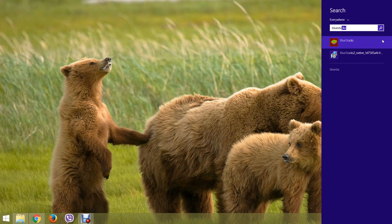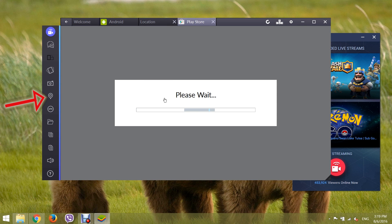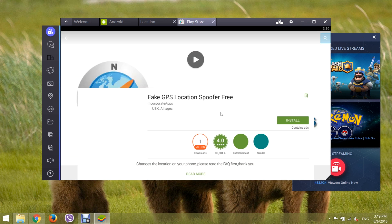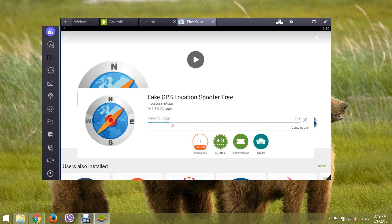Step 2. Open BlueStacks, then click on the map icon on BlueStacks. It will either have already installed Fake GPS Location Spoofer, or it will direct you to the Play Store for download. Install the Fake GPS Location Spoofer.